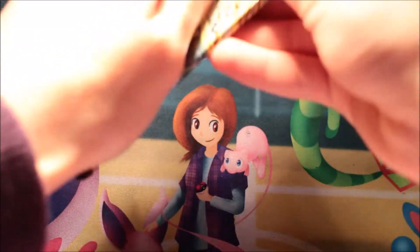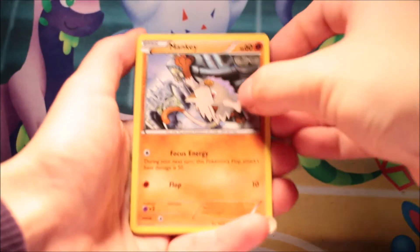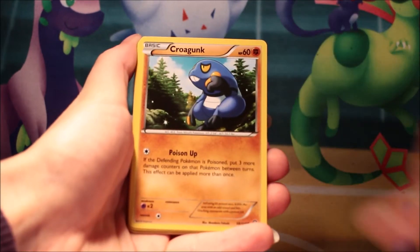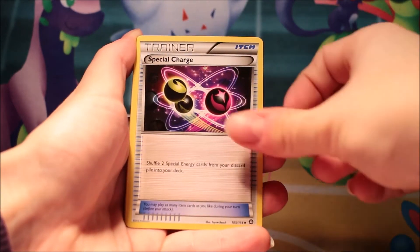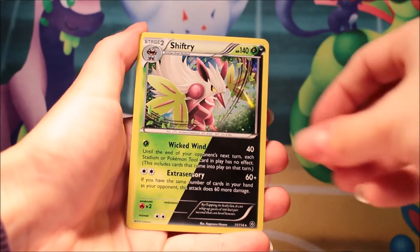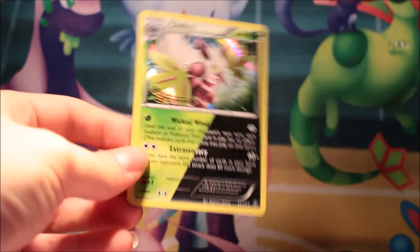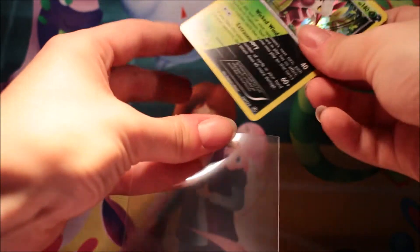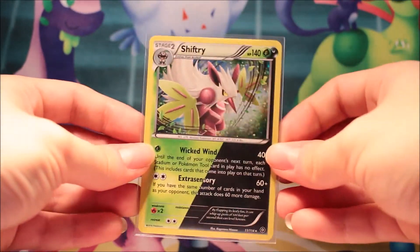So, the second Steam Siege. The Steam Siege set does seem to like me, I have to say. So we have a Chimchar, Shellos, Croagunk, Tangela, Klang, Pallossand, Tangrowth, Special Charge, Litwick, and a Shiftry. I have to check for a second — that is a holo. Awesome. I think that's one of the holos I was missing. There's actually quite a few holos in this set, so that's pretty cool. That's a dual-type holo as well. Awesome.